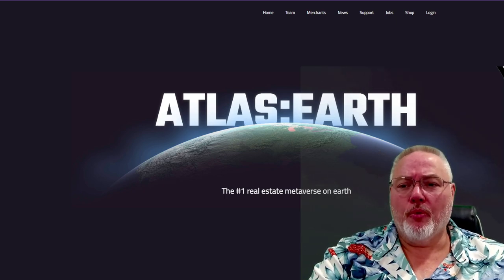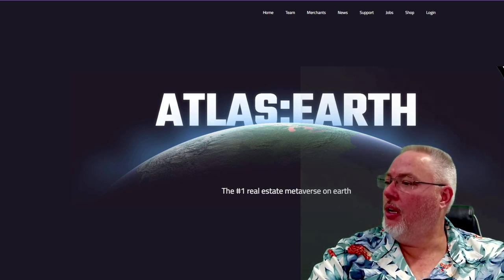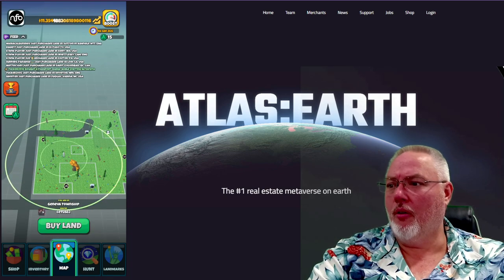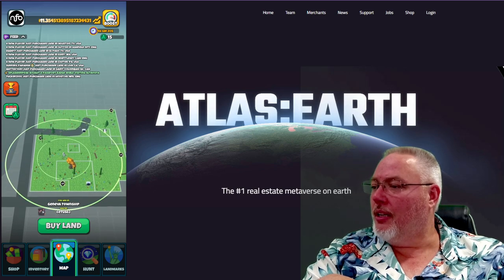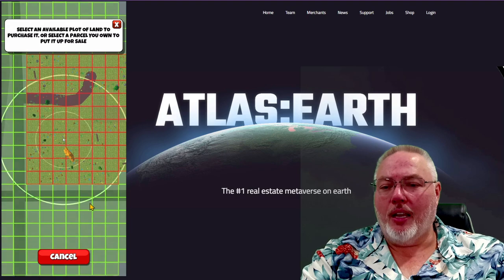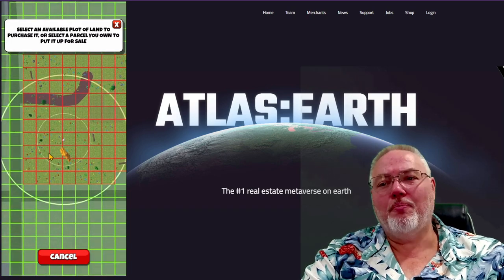What I'm referring to is — first, you got to see the game, right? Let me say, abracadabra. There we go. Now you guys can see the game. Let's jump over here and we're going to say, buy land. I got to click on the right screen though. Buy land. And I've gone in here and I have purchased now 85 plots of land.